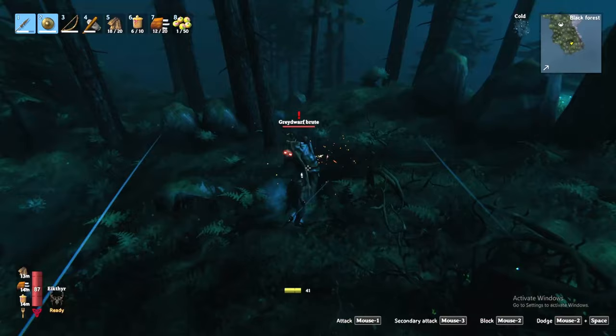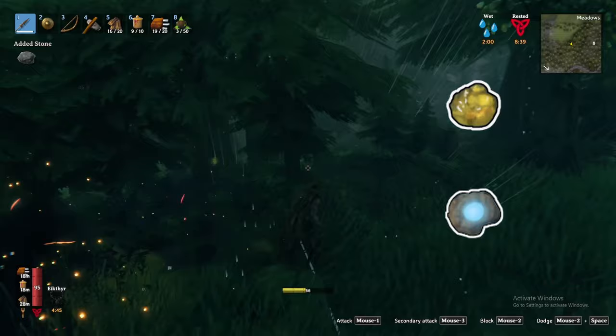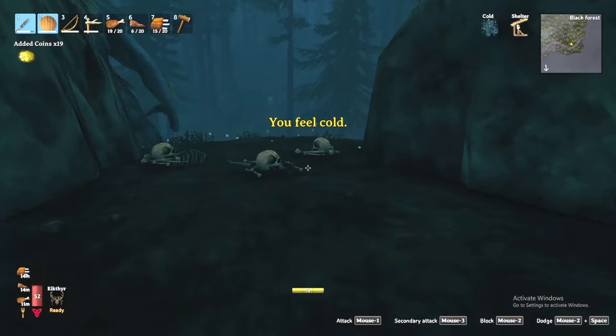However, the creatures in the black forest are highly sensitive to sound and will not let the clink and clank of your pickaxe go unnoticed. Grey dwarf brutes, shamans, and standard grey dwarfs call this biome home. These creatures drop key resources like resin and grey dwarf eyes, and more importantly, the brutes specifically can drop ancient seeds. Like their grey dwarf counterparts, trolls will also be attracted to the sounds you make navigating the biome or can be found protecting or even inside their caves.